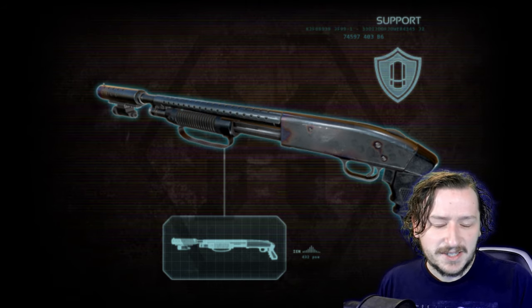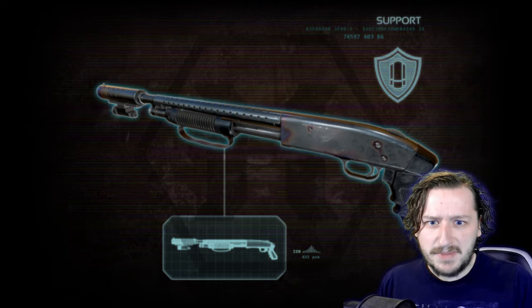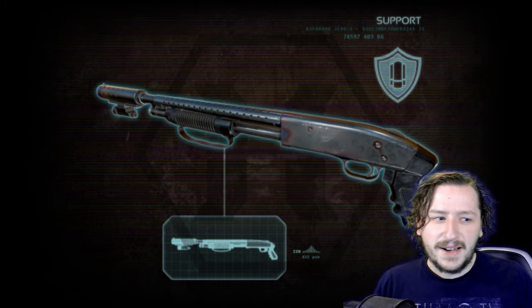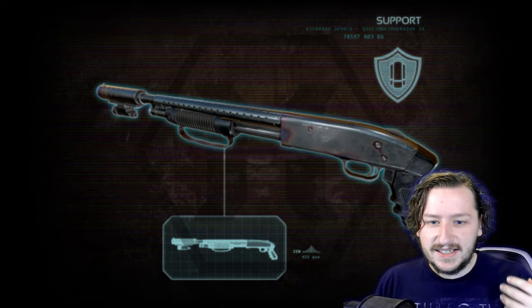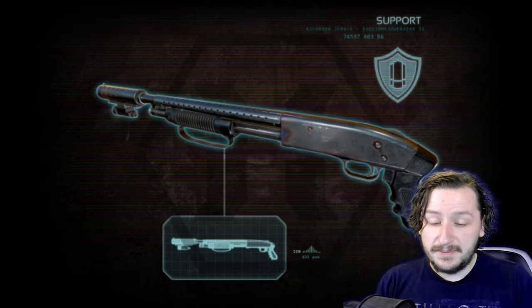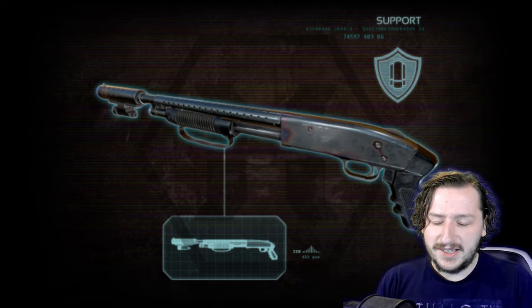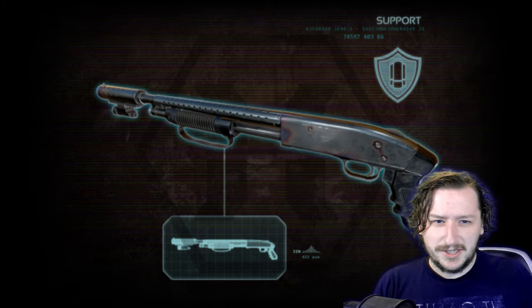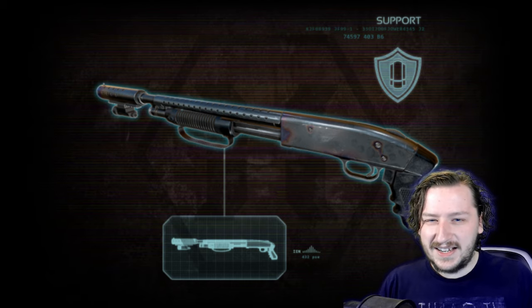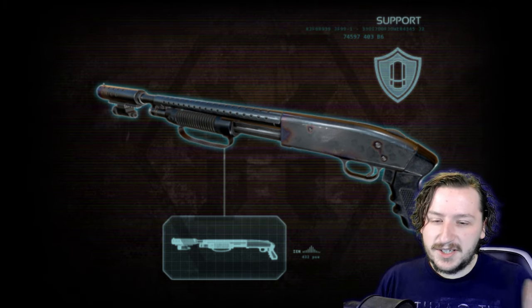This is your starting gun with support. It's a pretty basic shotgun, and that's not really a bad thing. It weighs 5, it holds 8 rounds, it does 140 damage if you connect with all pellets — it fires out 7 pellets, each of which do 20 damage. This weapon also scales quite well, doubling in damage when fully upgraded, which is pretty good. It does increase in weight up to 9, but on support that doesn't really matter.